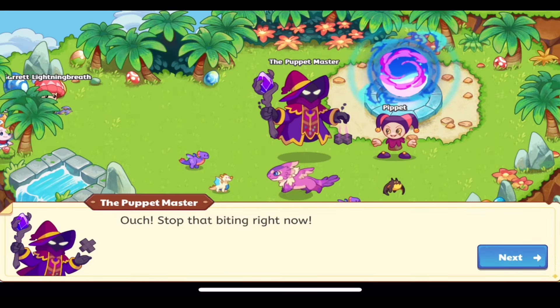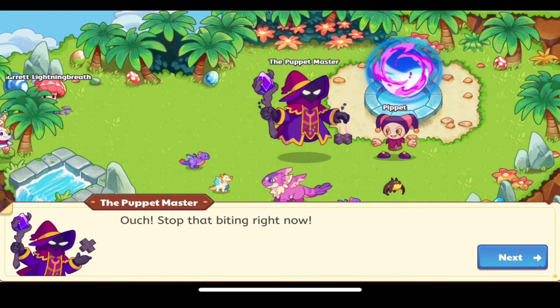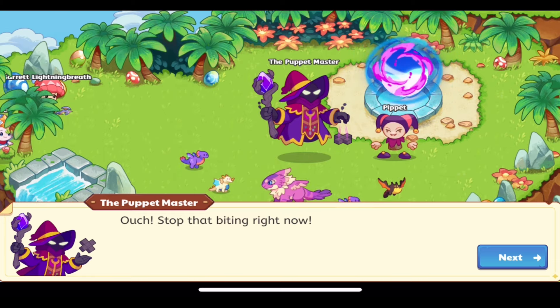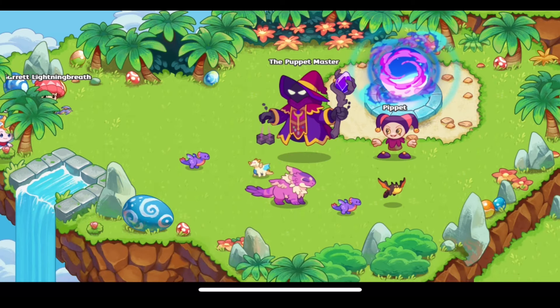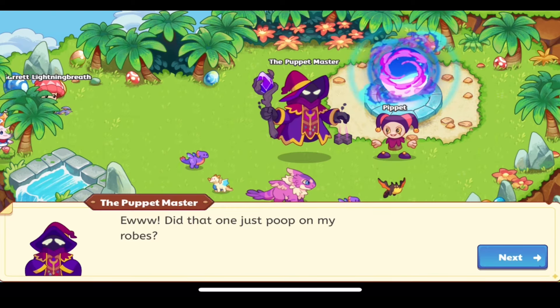We just saw the baby shadow dragon pet's attack animation - it looked so cool with the shadow symbol above its head, just like the shadow dragon has when it attacks. Then there's the astral dragonling doing an animation - and it apparently pooped on the puppet master's robes.